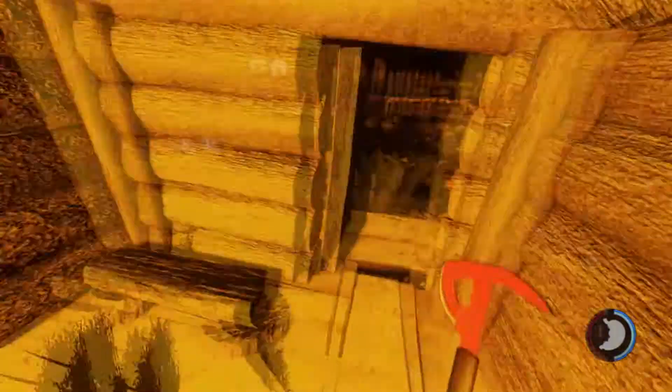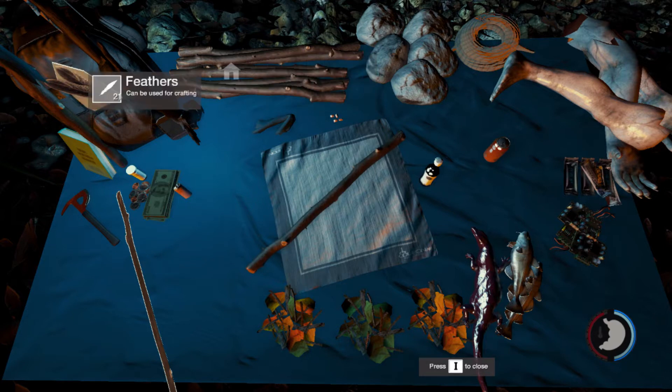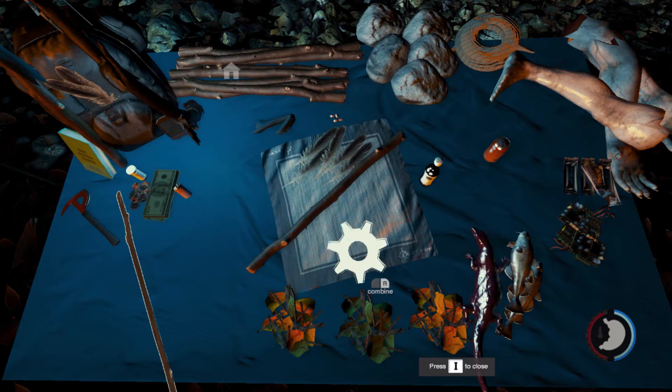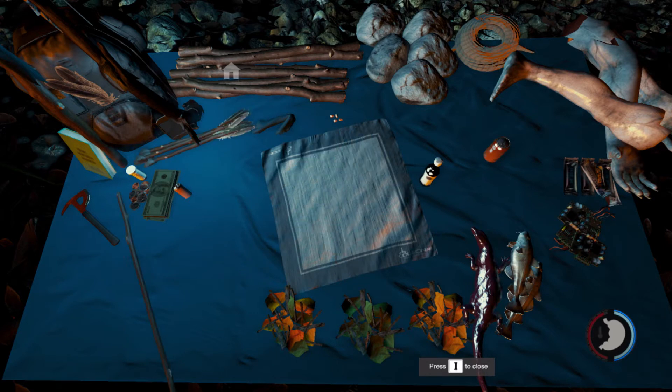To get feathers you need to kill birds. Birds tend to go into your windows and you can just smash them up and take their feathers — simple as that. Once you have a fair amount of feathers, you use one stick and five feathers to create four arrows. Now you're able to use your bow and arrow.